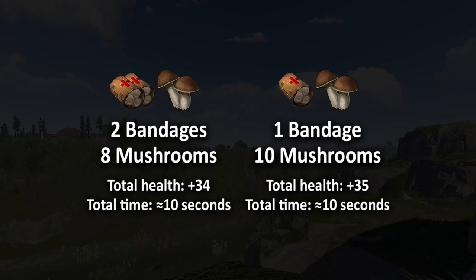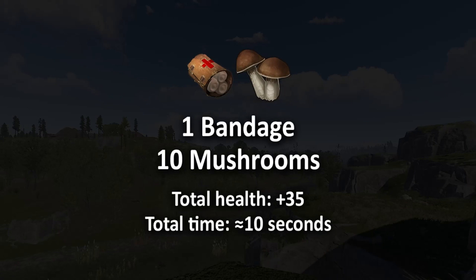Because I set out to find the best alternative to a medical syringe and because the resource difference between these two options is so minimal, I've chosen to recommend option 2. Rather than 2 bandages locking you into an animation for 10 seconds, you can use 1 bandage in just under 5 seconds and spend the remaining 5 seconds eating mushrooms while free to do other things — giving you 35 health in just one fifth of the time. 1 bandage and 10 mushrooms is the early-wipe medical syringe.